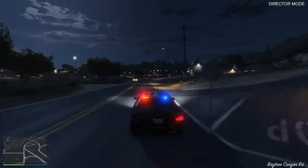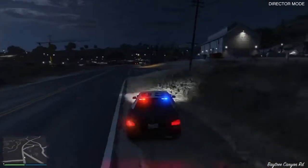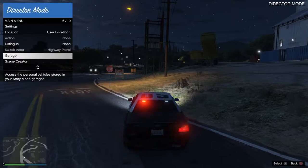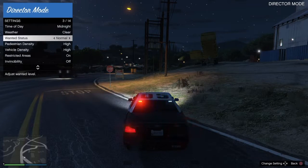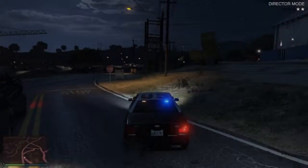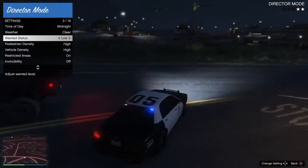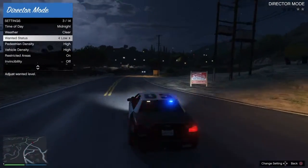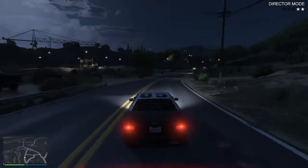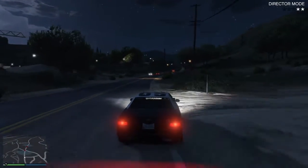You could shoot out their tires or whatever. And then what I meant by calling backup: you go to your settings, you could go to wanted status and go to low. They might follow you but they won't shoot at you as long as you're the highway patrol. This doesn't work with any of the other ones that I know of.